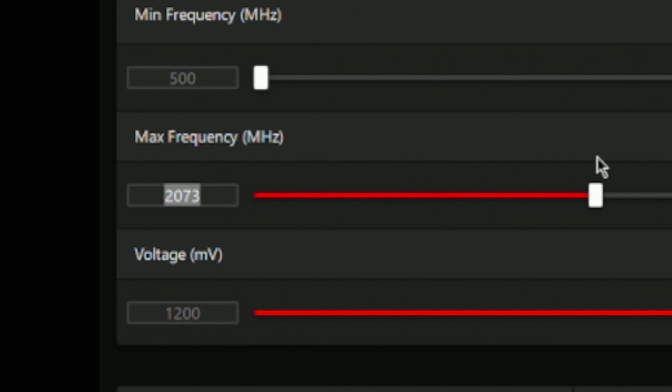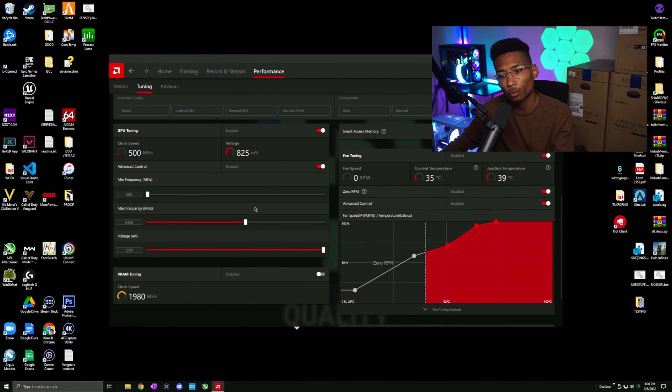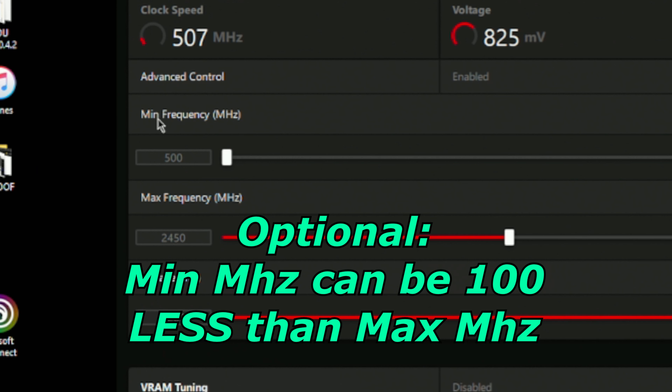The first thing you're going to do is go to Performance in your Radeon software, then go to Tuning. Under Tuning, you'll see a couple of options. All you have to do is go to GPU Tuning. We just want to do just enough to get rid of the stutters — that's what we're concerned about first. Before you touch anything else, you're going to turn on Advanced Control, which will allow you to control your core clock.